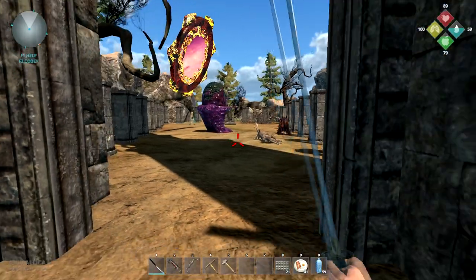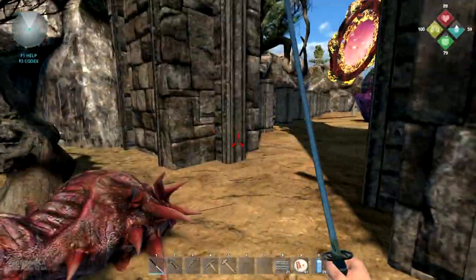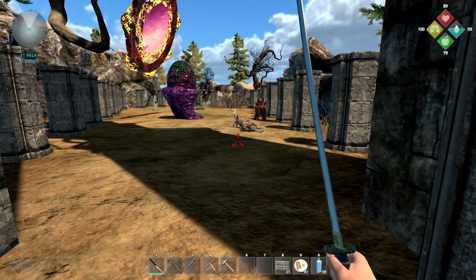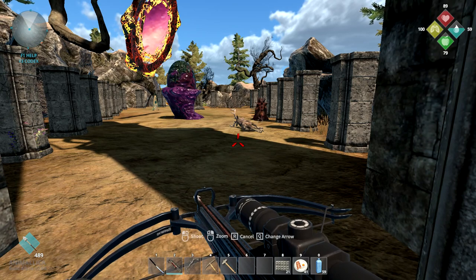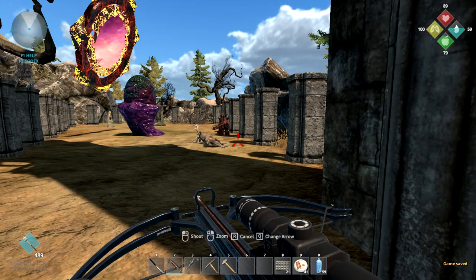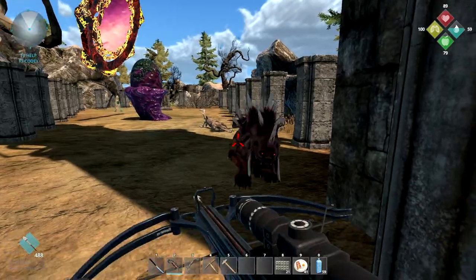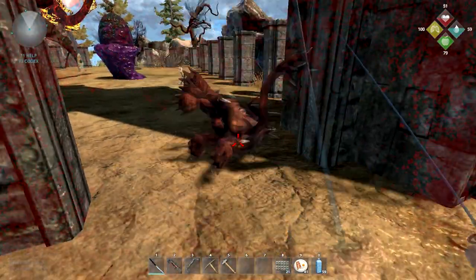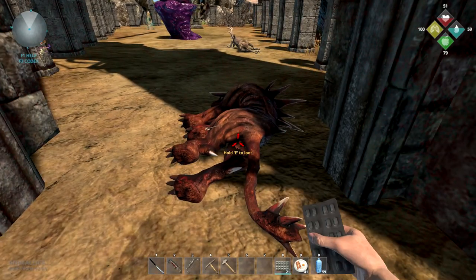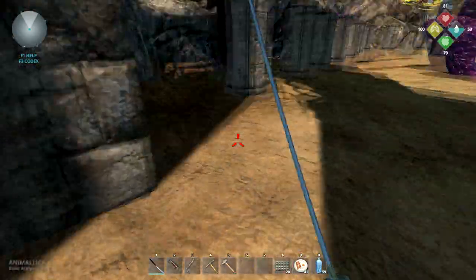That was an interesting way it faded in like that, and I haven't looted any of them. I haven't seen them spawn like that before — that was kind of interesting. Was that a dragon tail popping out or something? I need to get more healing items soon.